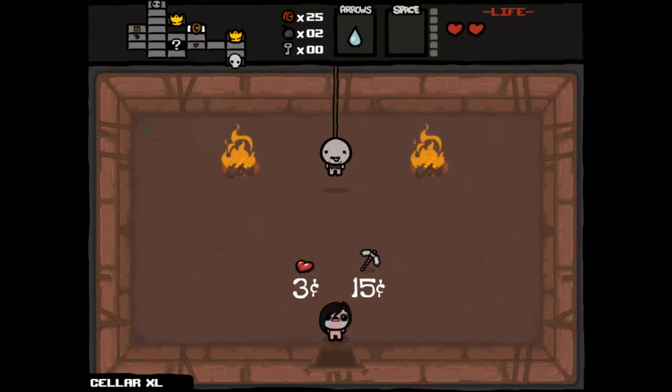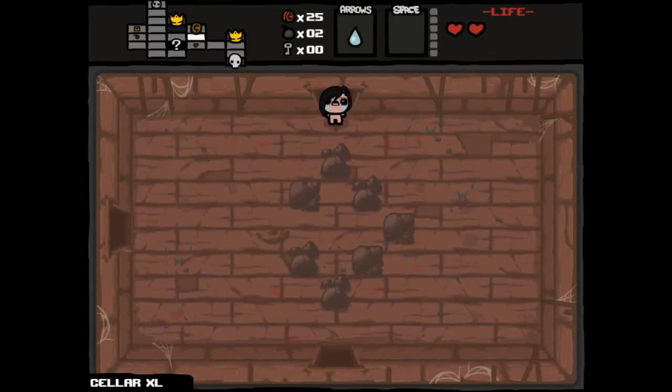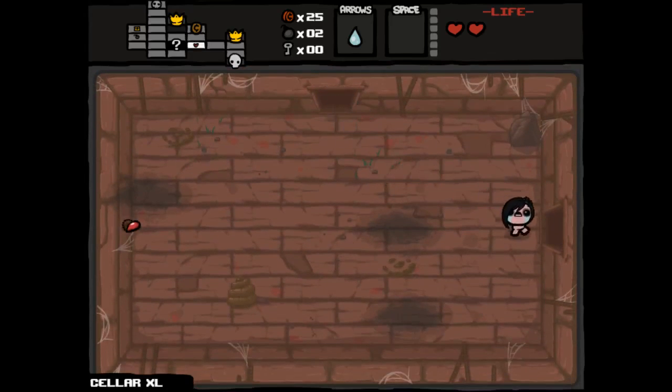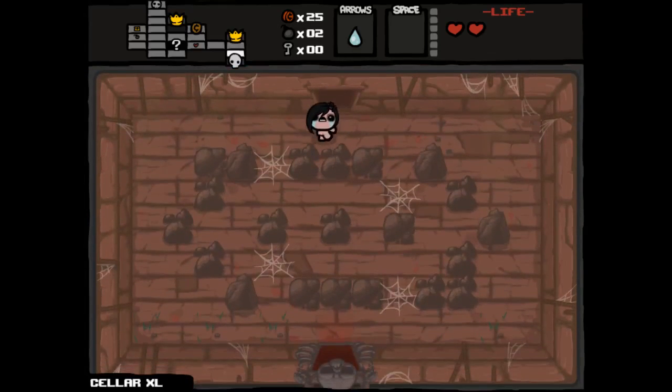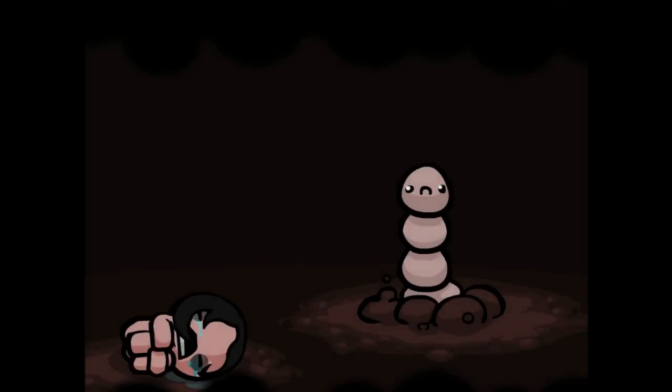Just one more consumable key would be so... We got Notched Axe. We went to the shop — 25 cents on the first floor. Notched Axe — no big deal. No other keys to access other rooms. All is not lost. We could get some keys here. It's unlikely, but it could happen though.